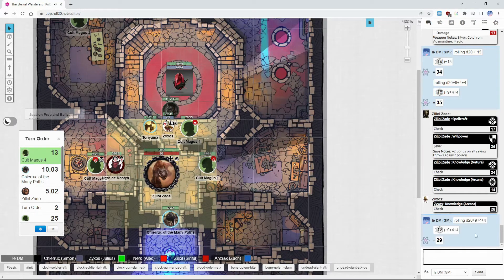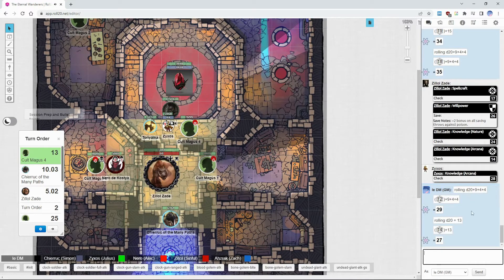He gets the concentration check. Let's see if he can hit your touch AC — success! 27 to touch AC. That doesn't threaten a crit because he missed by one, so it's just regular damage. That's 1d6 plus 3 from the weapon itself, then 4d6 cold damage from the blade.